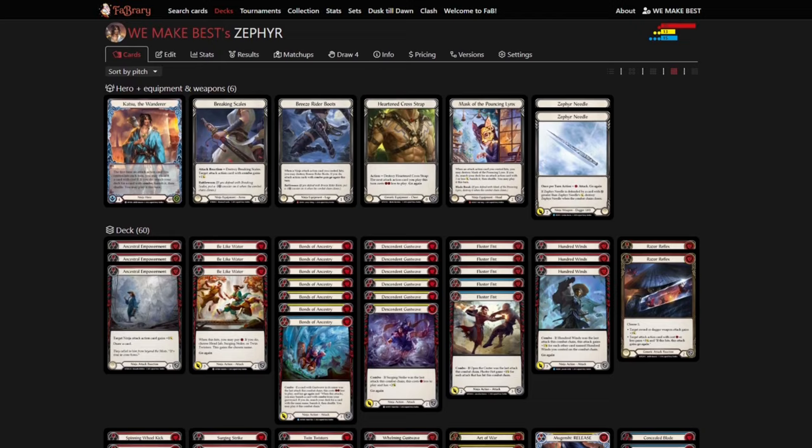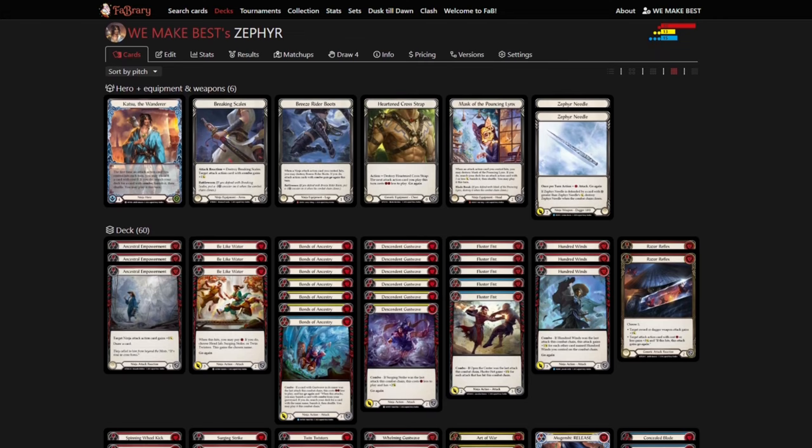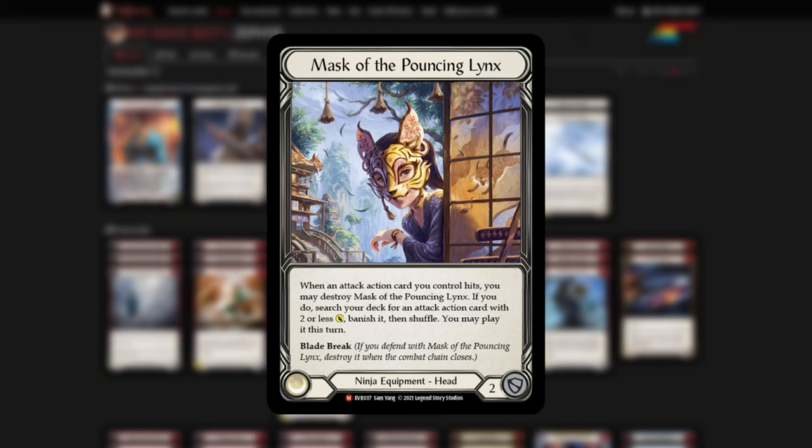Next up is the Hind Cross Trap. We've found it to be better than Tunic in most circumstances, due to giving us access to free Surging Strikes on the turns that we use our Zephyrs as bait, leading to our game-winning turns. Then lastly we run Mask of the Pouncing Links. We can use the Pouncing Links to guarantee our massive combo turn on demand, as well as Mask of Momentum not having as much value since we don't have the Kadachis.